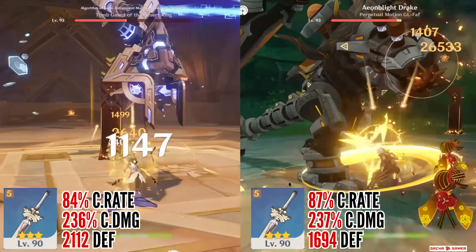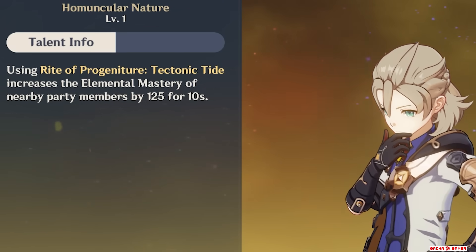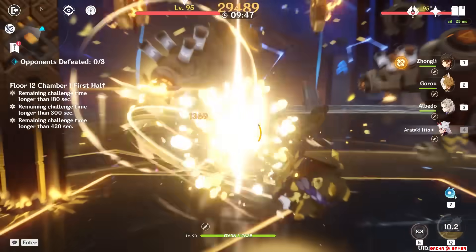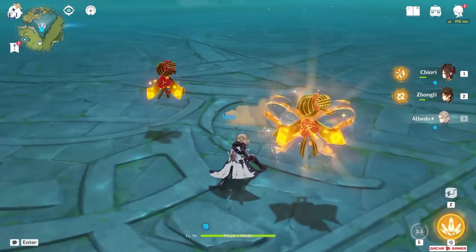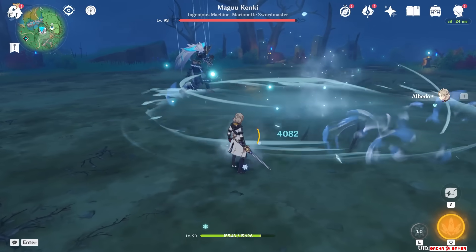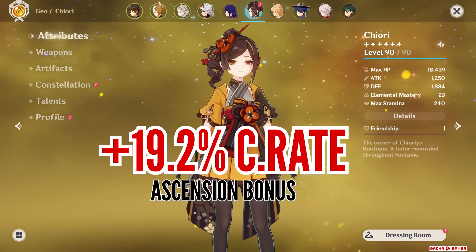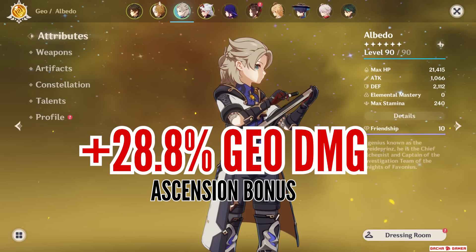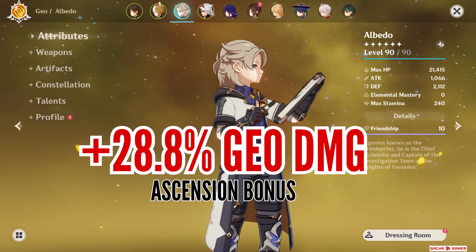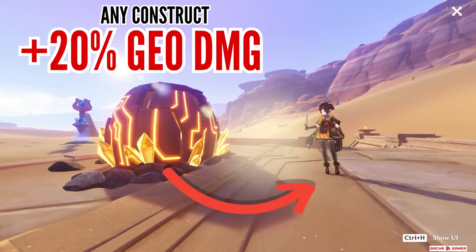Damage is not the only thing I'm comparing. Albedo, unlike Chiori, is not completely selfish — he can provide 125 elemental mastery boost after using his burst, although several team comps don't even want him to use his burst to have faster rotations. The fragility of the flower comes up too — dolls stay no matter what, while the flower decays when the boss sneezes. And to add insult to injury, Chiori obtains 19% critical rate from her ascension while Albedo gains 29% Geo damage bonus. Critical rate is much more valuable and makes it easier to achieve better builds. Not to mention Chiori can literally gain 20% Geo damage bonus from her second passive.